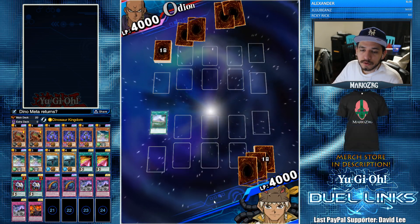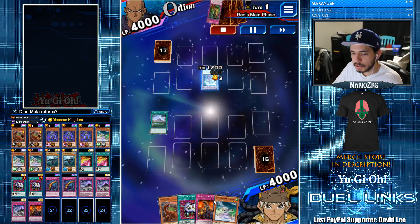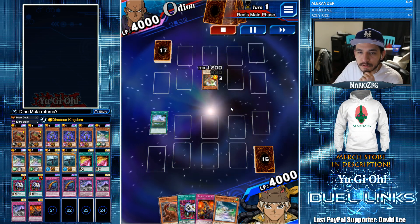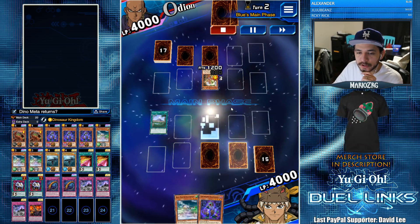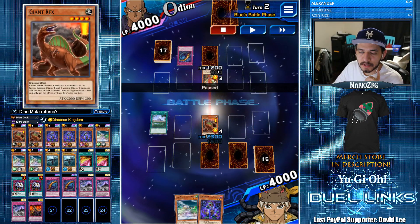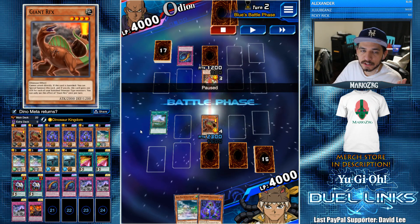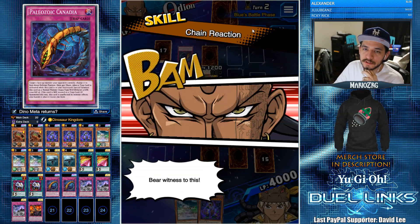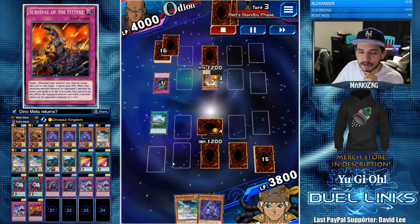So we are going second against Odeon. Immediately we're gonna see Amazoness Princess get an Amazoness Onslaught. He sets two and passes. I'm going to start by forcing the back row — I'll go ahead and use Giant Rex because, like I mentioned, if he were to banish it with Onslaught I'm just gonna get my Giant Rex back. We get to force a Canadia by doing this, which is even better. Now we have an Enemy Controller and a Survival of the Fittest.